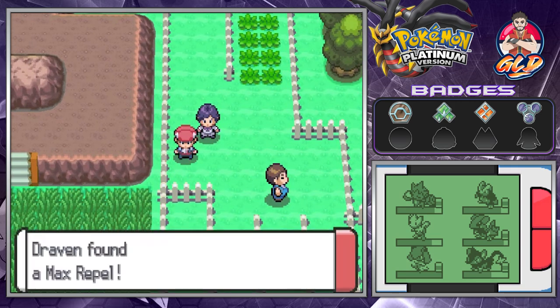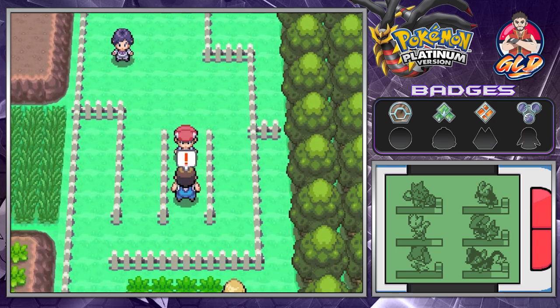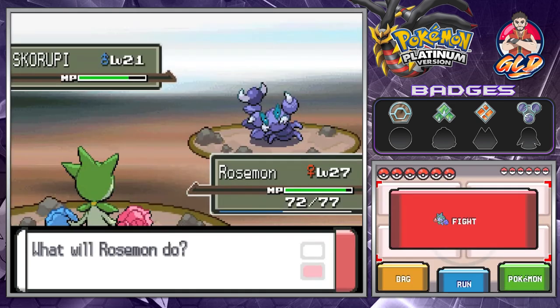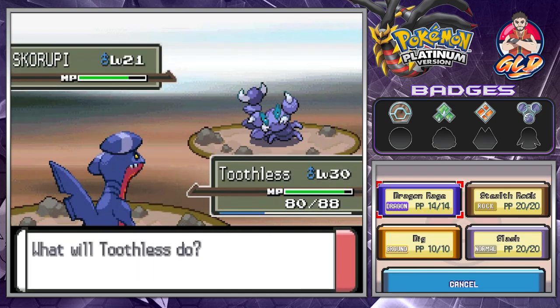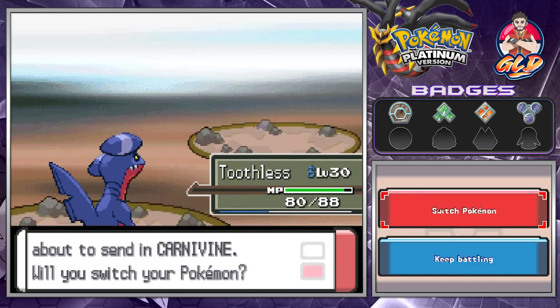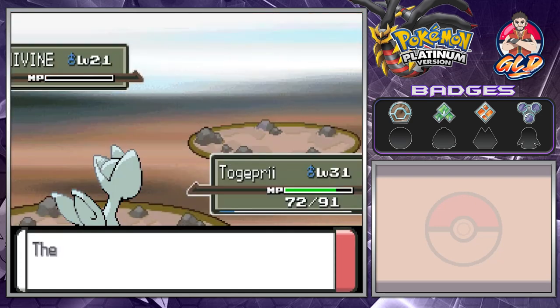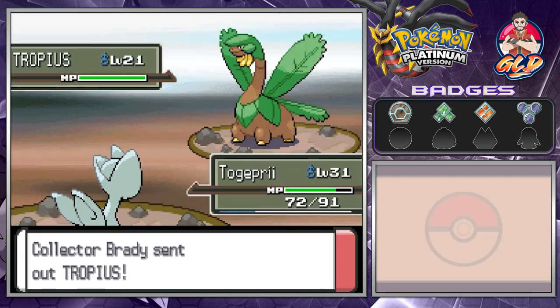We found ourselves a Max Repel — I believe this is the first of its kind. This next guy has six pokemon, so let's go with Toothless — Dig attack. Little by little our team is getting better. Fire Blast — there we go! Electro Star grows to level 30. Another Fire Blast — Togepri is kicking some butt and taking names.